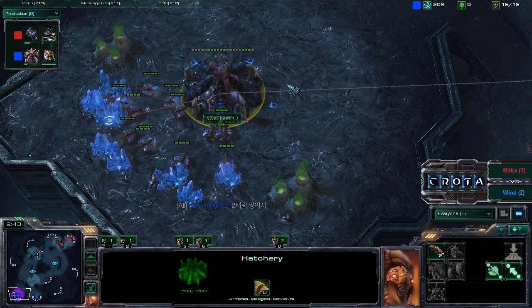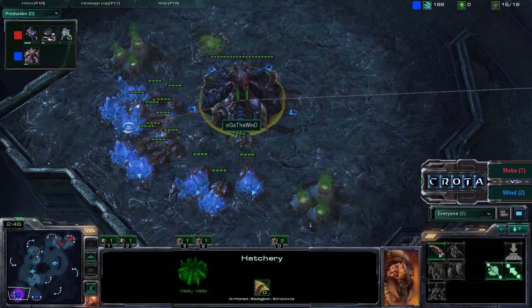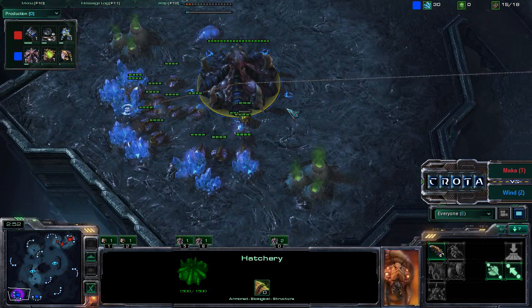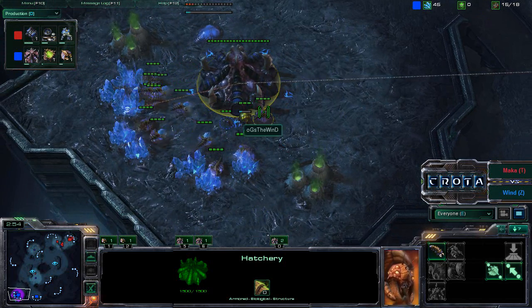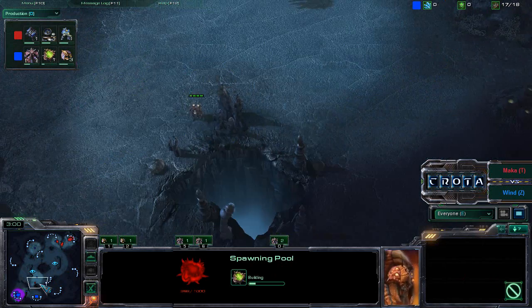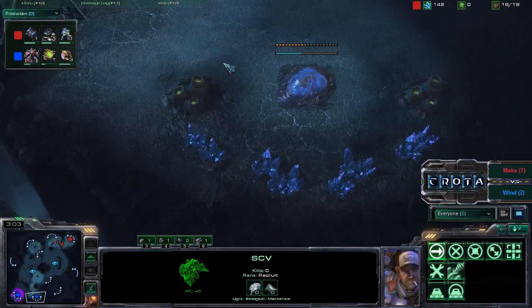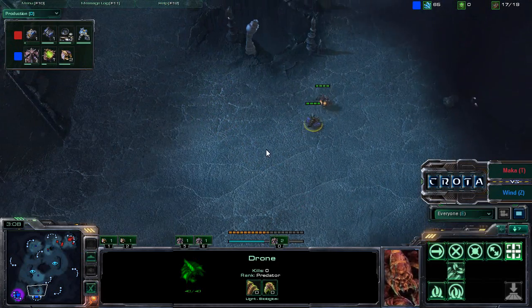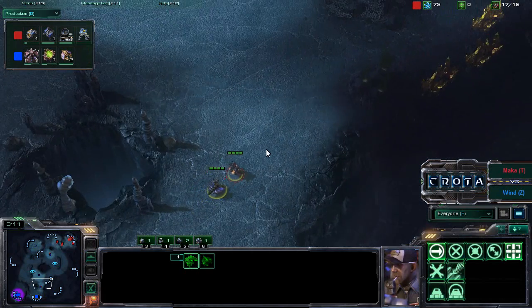OGS The Wind definitely needs to get his spawning pool and then get drones for spine crawlers. I do not expect The Wind to get many early extractors, just because the gas would be very expensive even for metabolic boost. We now see one SCV making its way over to the south — we may get a bunker being placed down.